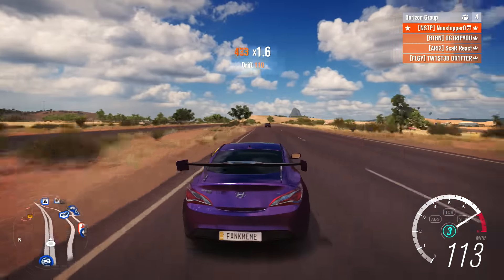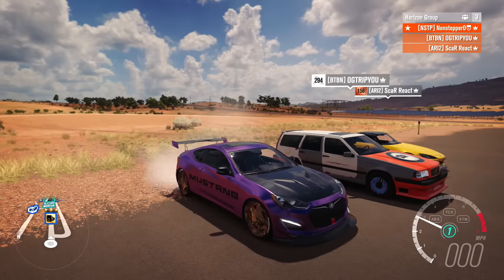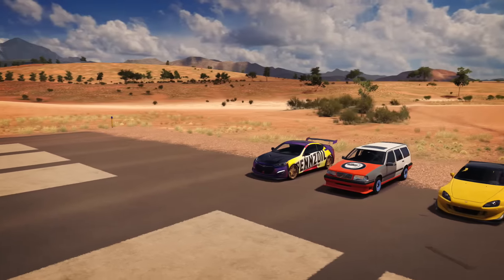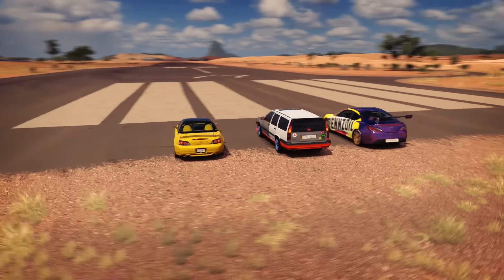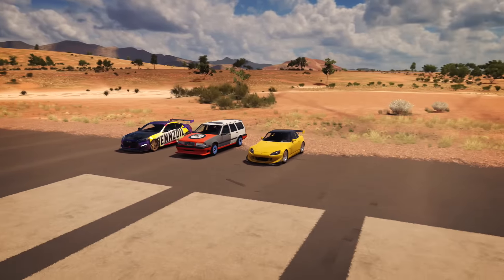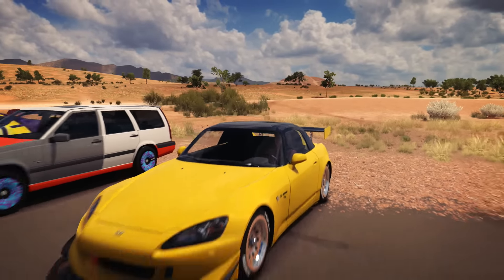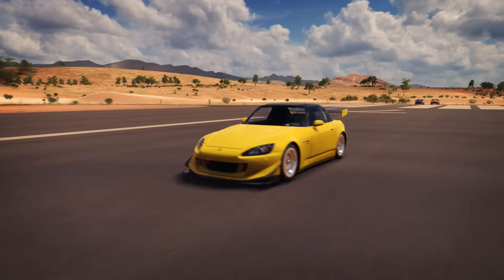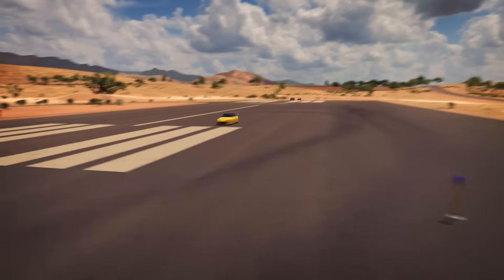The group returns to the runway for a forgotten 0-to-100-to-0 test. The rules: accelerate to at least 100 mph, then brake hard and stop — do not move after stopping. Closest to the start line wins. The S2K goes first and stops extremely close to the line, possibly the best result they've ever had in this challenge.